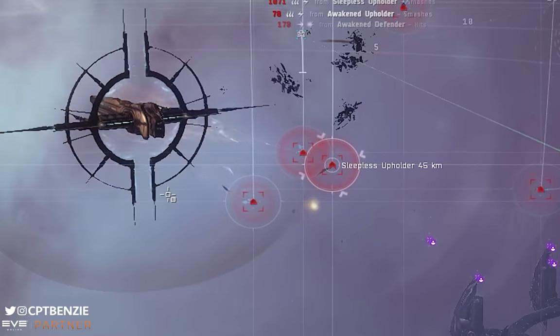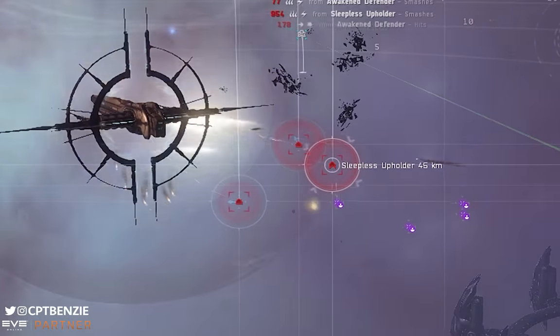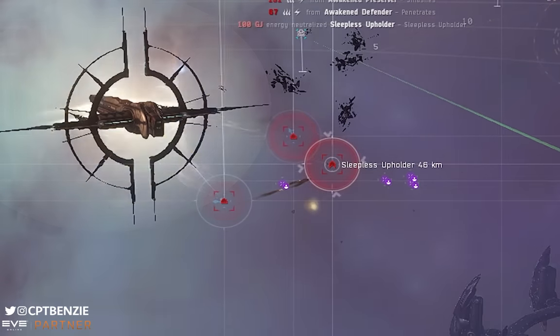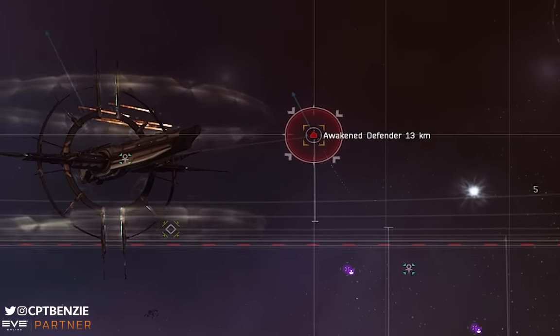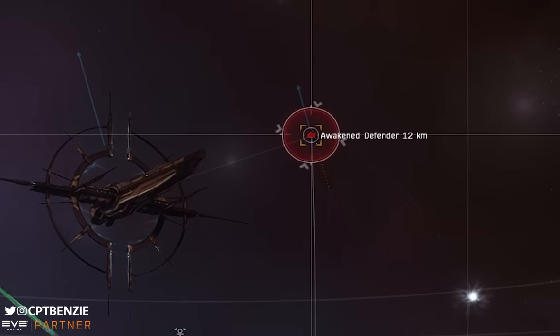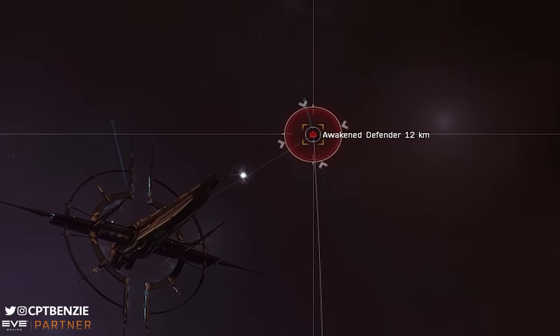The only skills you're really going to need to run this absolute monstrosity are the weapon skills, so once you've got those trained, you're pretty much good to go and you can start C3 ratting to your heart's content. In this video I'm going to show you how to set up the Praxis, how we can use it to start C3 ratting nice and quickly and easily, and have some great fun in some J-Space wormhole systems.